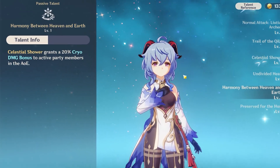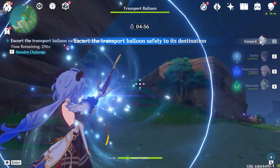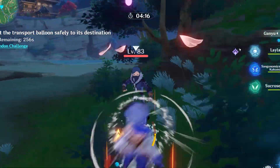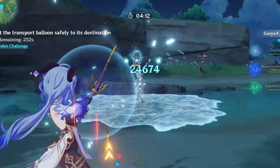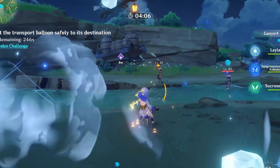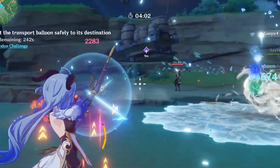Honestly, the rest of Ganyu's kit isn't even that important because the Frost Flake Arrows are the entire reason why she's so good. Her ultimate gives you a 20% Cryo damage bonus as long as you're standing in the circle. If a character that shoots little ice nukes out of their bow sounds pleasing to you, then play Ganyu. The only thing to keep in mind is her playstyle is really slow — if you want a DPS that moves around like a toddler on a sugar high, Ganyu's not your thing. But if really stupid damage is what you're looking for, Ganyu's going to be pretty much perfect.